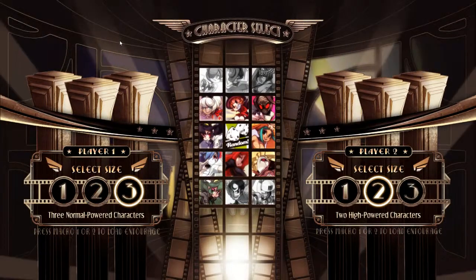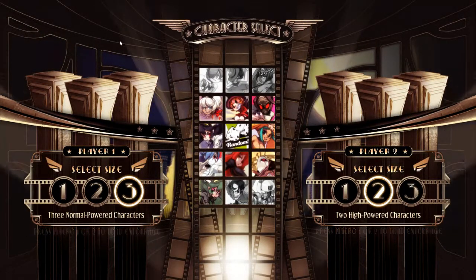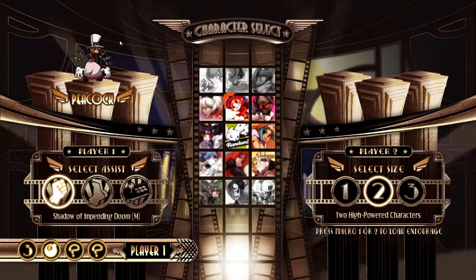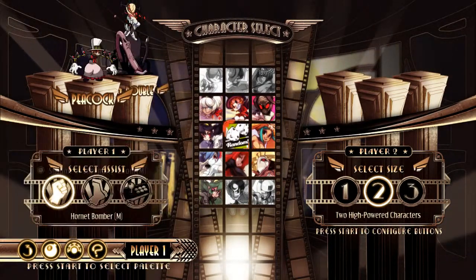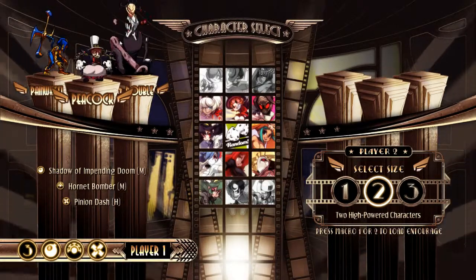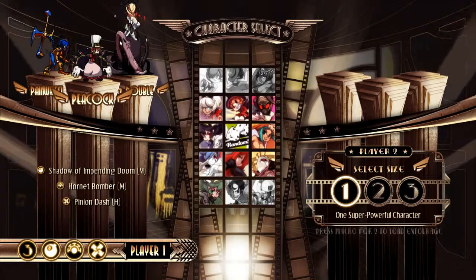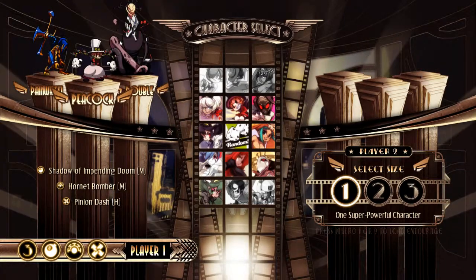Now what you want to do is pick a three-team size for yourself, player one. Make sure Peacock is your first character. Any assist will do. Your two other characters don't matter.